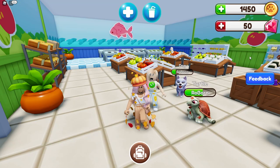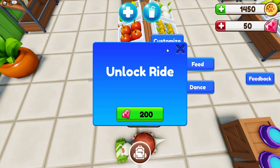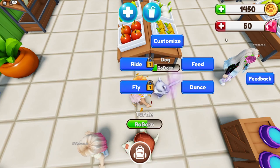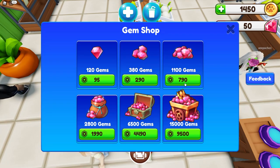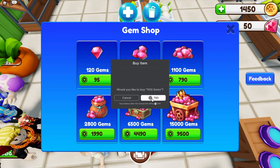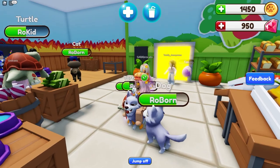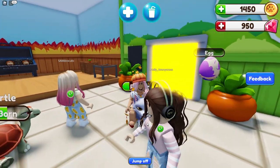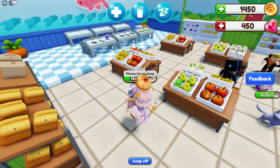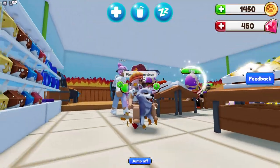Let's buy some gems because I really want to ride my pet and see what that's like. Flying is 500 gems and riding is 200 gems, so I want to test out both. Let's buy this — hopefully this is enough because I'm bad at math. Let's go ahead and ride. Oh my gosh, I'm so big on my pet! That's so cute. Let's do fly too — oh my gosh, we can fly! That's so cool.